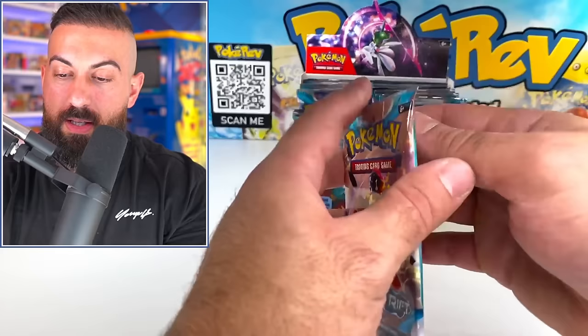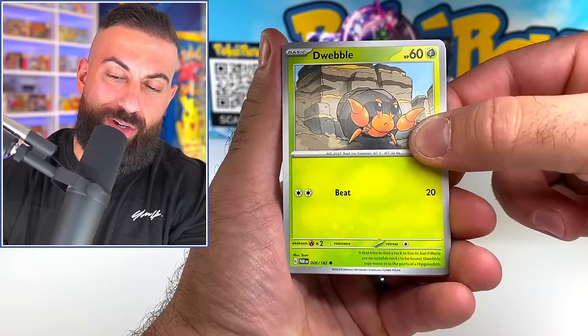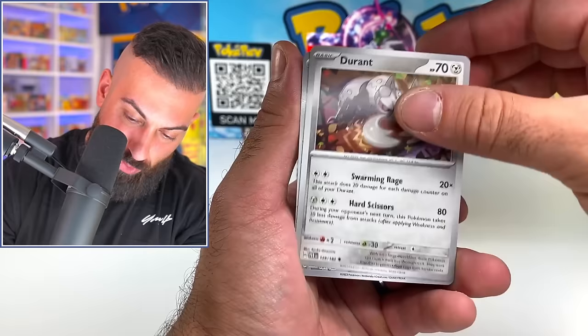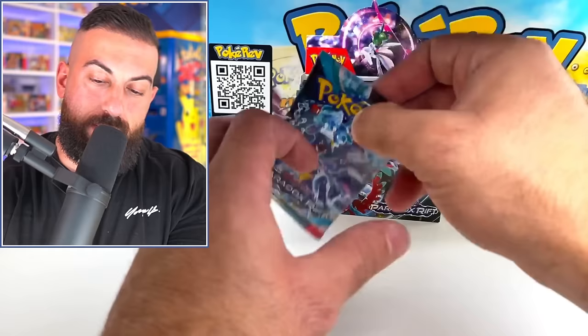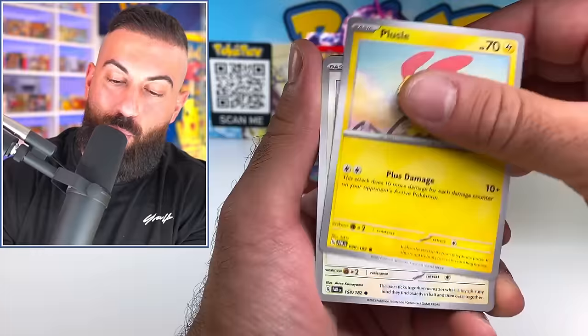Let me know if you guys are getting that vibe. Loudred, Snorlax Doll, Ticketon, Durant, Luxurious Cape - I think you can get that as a gold card too. Palkia. It's a real Black and White era vibe. This might be my favorite pack artwork so far from any of the Scarlet and Violet era.